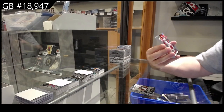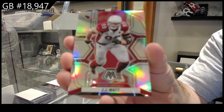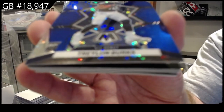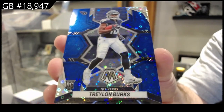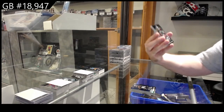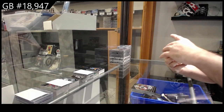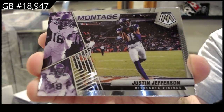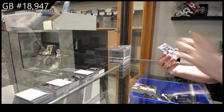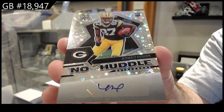Stair Masters of Manning for the Colts. We've got a Warner for the 49ers H2. Silver of JJ Watt for the Cardinals. We've got a blue rookie numbered to 75 of Burks for the Titans. We've got Introductions of Wilson for the Jets. Montage of Jefferson for the Vikings.